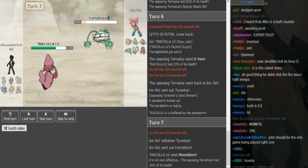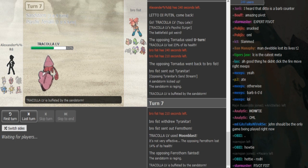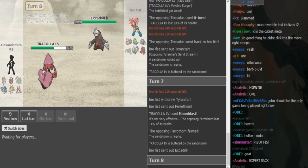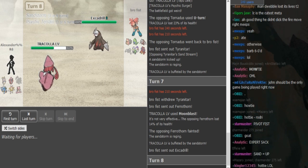I don't think Brofist is going to get a chance to set up Rocks in this game, because most of Alex's mons are setup mons or threaten Tyranitar to OHKO it. So he's locked into Specs Moonblast. Drill will probably take around 48% from that, so he'll be able to SD up here and pressure Alex's team.